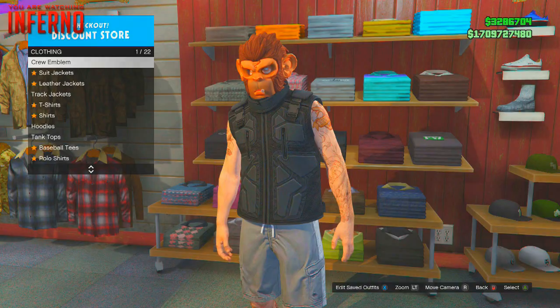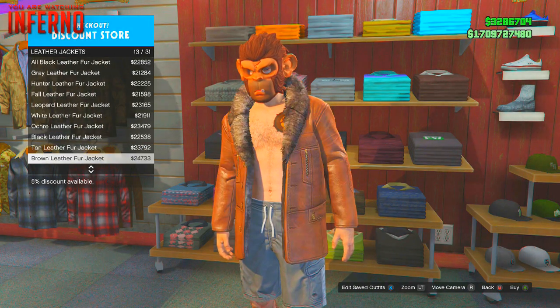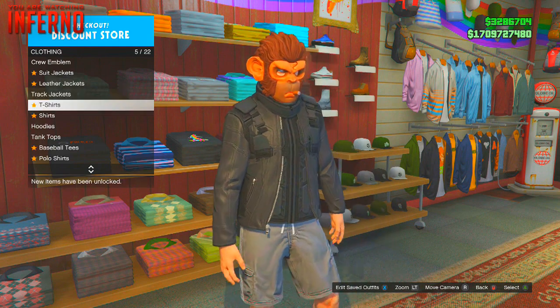From there, go back to the tops section and go over to leather jackets. Scroll down until you see the one called the black fitted leather jacket and click on that one — that's where the glitch begins.